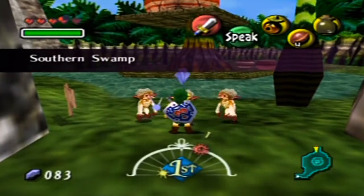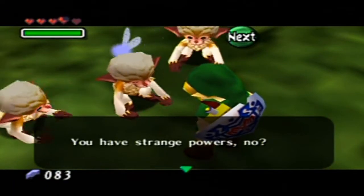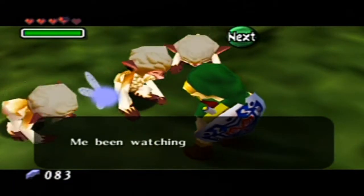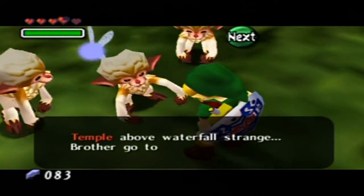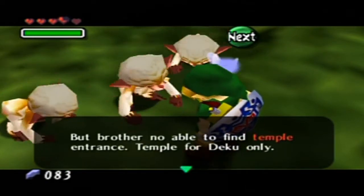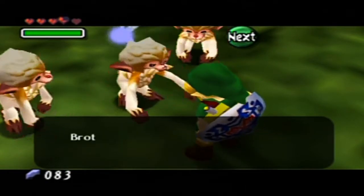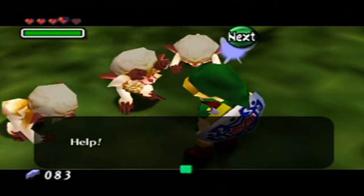A monkey appears! He says we have strange powers and that he's been watching us. He tells us the swamp is filled with poison water, there's a temple above the waterfall, and a brother went to the temple but is now unable to find the entrance — the temple is for Deku only. Another brother was captured by the Deku and is now in the palace. Help!